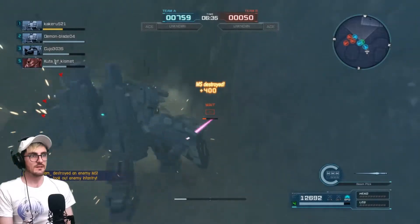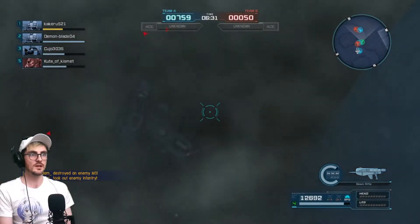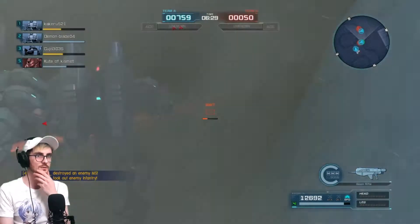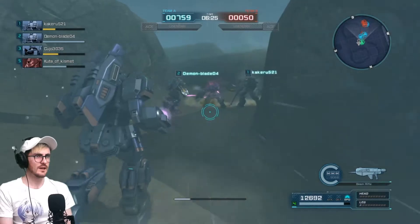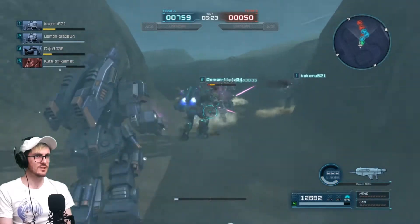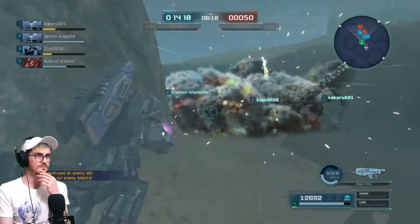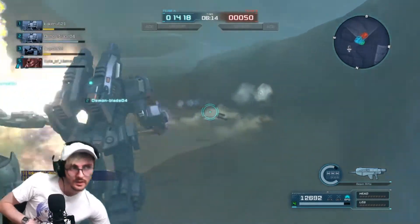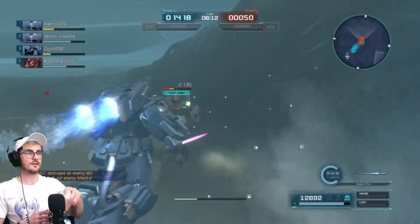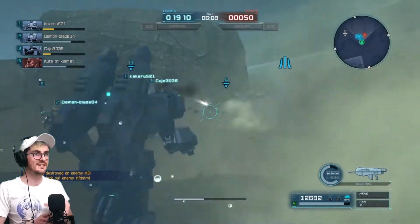I managed to finish off that Gundam Marine type there — my team managed to whittle his health down a little bit. I'm going to back up a bit here now. I think that's maybe a Blue Destiny unit there — got a destructive assist anyway. The double beam saber confirms it — I think it's a Blue Destiny unit too. So another Gundam Marine type down there — another assist.